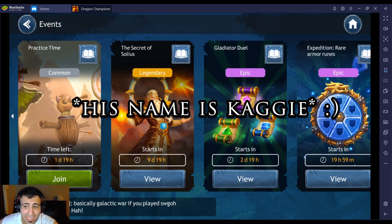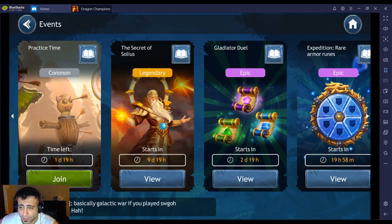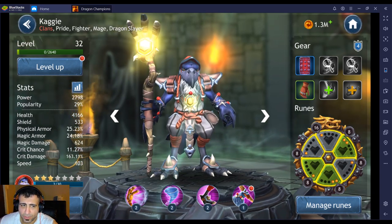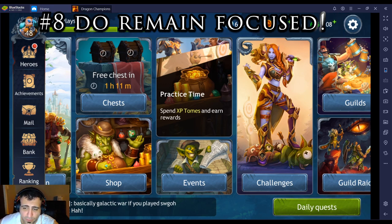Number seven: get Kaggy. He's a good early-game hero. Under the events tab there's a legendary event where you can unlock Kaggy — I think up to three or four stars. He's capable of boosting ally speed and dealing AoE magic damage. He's good early game, not so much late game, and he synergizes with Bori.